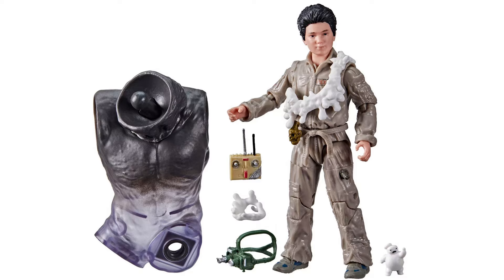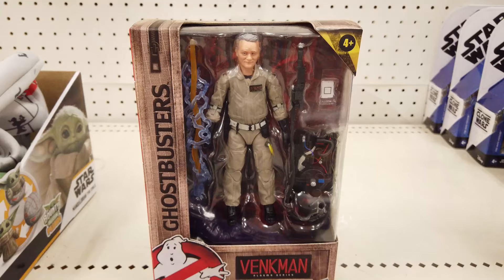The 6-inch Peter Venkman is one of the most accurate Ghostbuster figures of all time. He's highly posable with lots of great details, and includes a proton pack, neutrino wand, and ghost trap accessory.